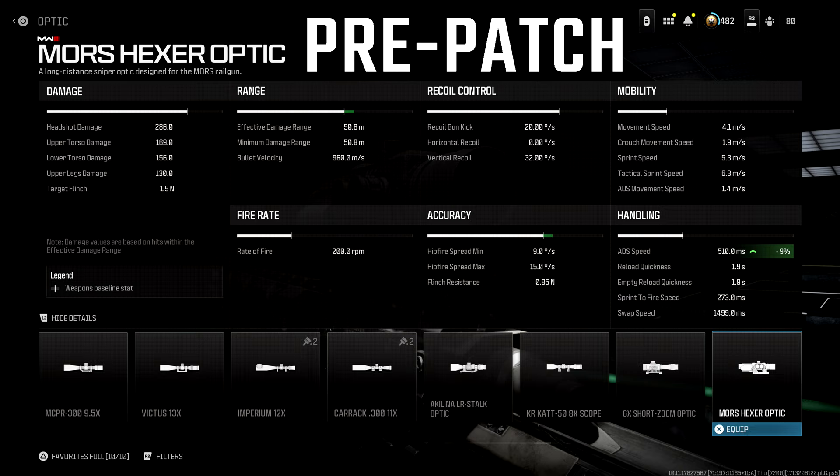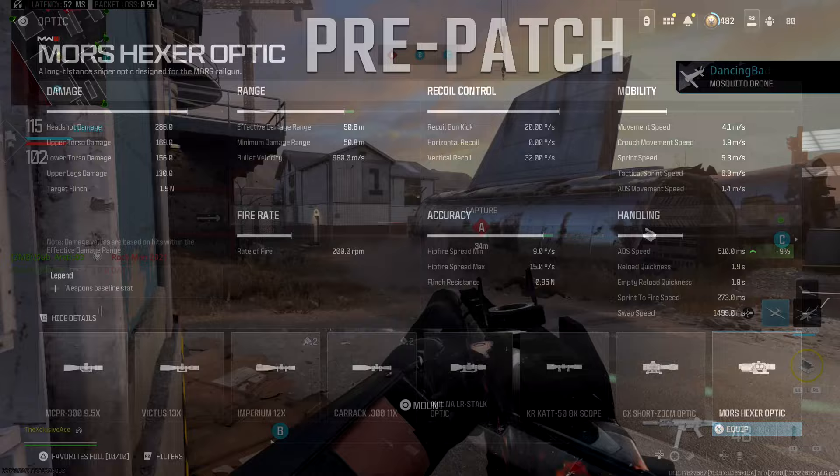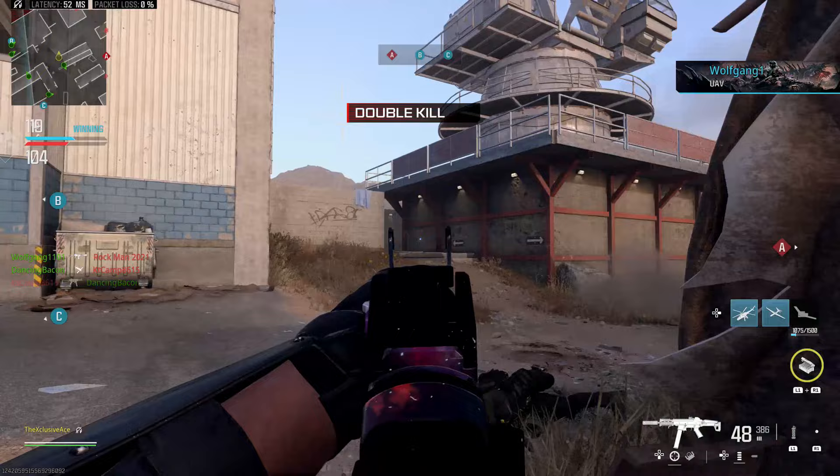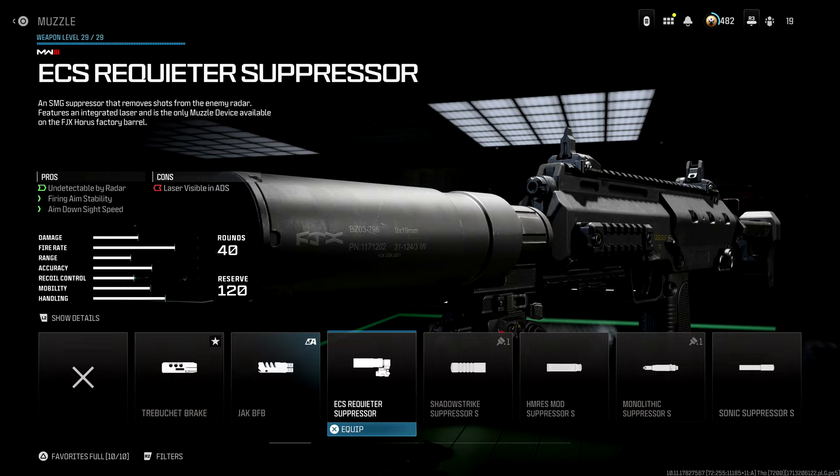On the attachment side, the Mors Hexer optic previously gave a 50 millisecond boost to aim down sight speed, and they removed that benefit entirely. Additionally, the ECS Requieter Suppressor Muzzle previously couldn't be used on Modern Warfare 2 SMGs — only Modern Warfare 3 ones. After this update, you can now equip it on MW2 SMGs, which I'd definitely recommend if you're running a suppressed build.